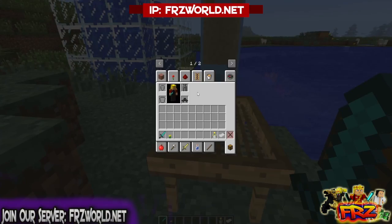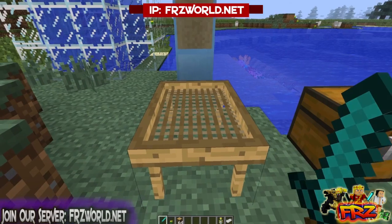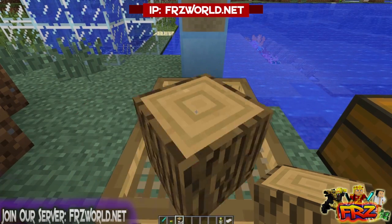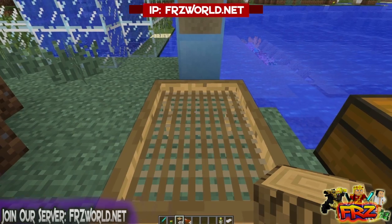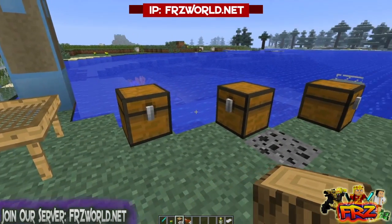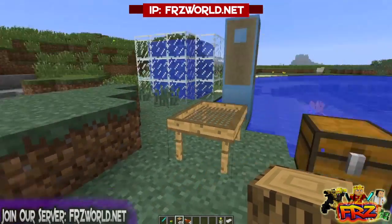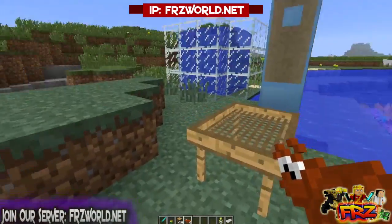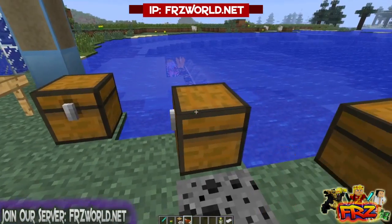If you use this sifter, you can put things through it — for example, let's get some raw wood and put it through. As you guys can see, I was able to get myself some ants, because in real life if you go through wood you'll find a couple little critters in there. That's how you get bait — you sift through random objects and find things like ants.